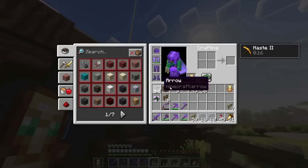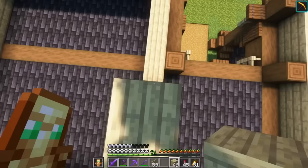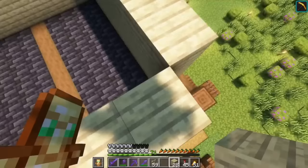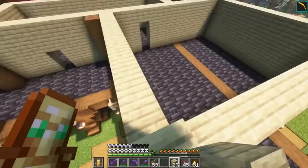Birch actually looks pretty good — I like this a lot, especially when we get a little bit of light below it. Going to put some lanterns here, fill the top end with birch as well. The contrast between birch and deep slate tiles — I'm liking this a lot.